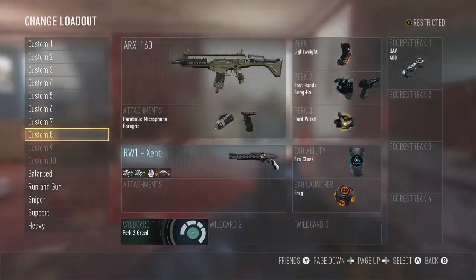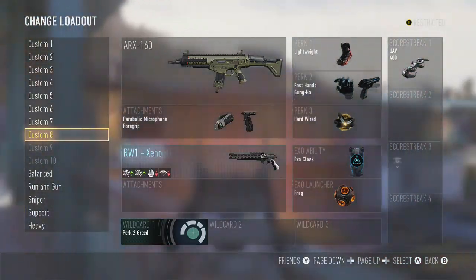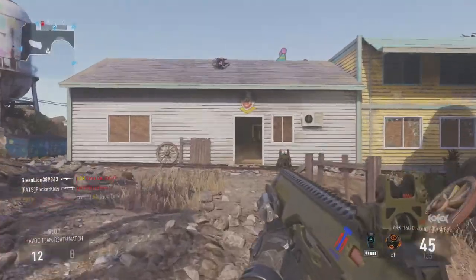Hello, ladies and gentlemen, I'm TMA Games, and we're on Call of Duty. I'll be showcasing my favorite class setup for the ARX 160 assault rifle. I have a parabolic microphone, full group, lightweight, fast hands, gung-ho, and hardwire. That's really what matters on this class.